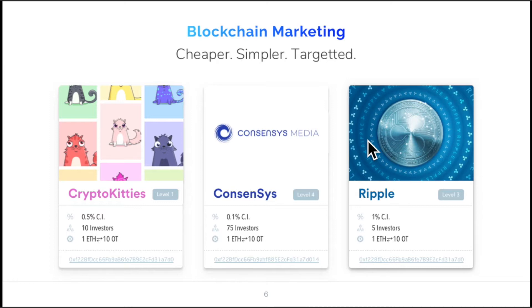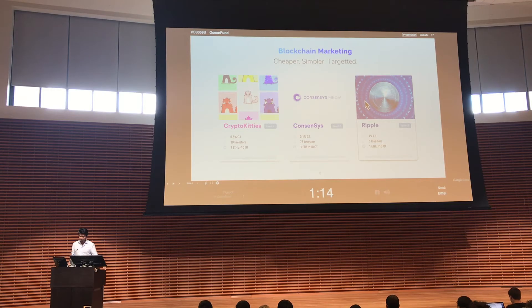Facebook, Google, Instagram and all the other platforms don't allow blockchain startups to post ads about their new upcoming products on their platforms anymore. But OceanFund lets you do that — when you make a new pool for yourself you can use it as your own marketing billboard. The way these pools get more viewership is if you create a premium pool, which you can do by being a loyal customer of the platform, and if your pool has higher user engagement then it is shown higher up on the platform and gets more viewership.